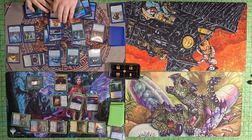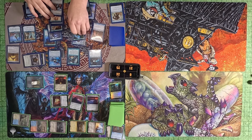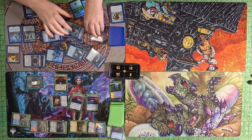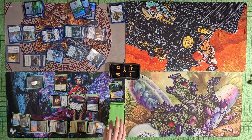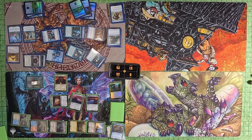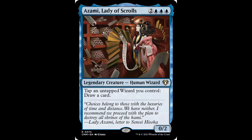On his extra turn, Tyler plays a Laboratory Maniac, then taps all his Wizards and draws cards, effectively milling me out so I lose when it passes to me. He plays as many miscellaneous Wizards as he can, trying to either deck himself or mill Toby out. He has something like 12-13 Wizards and draws around 25 cards with 24 left in his library, effectively drawing his deck out and winning because of Laboratory Maniac — the card says you win whenever you would draw from an empty library.